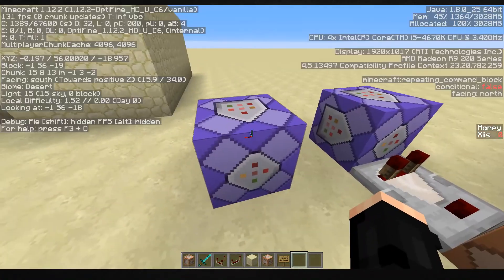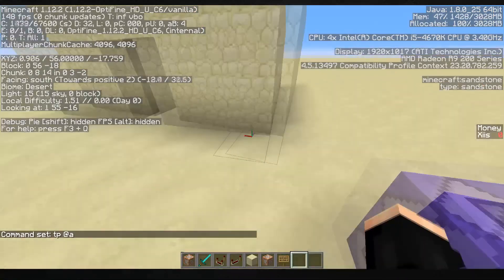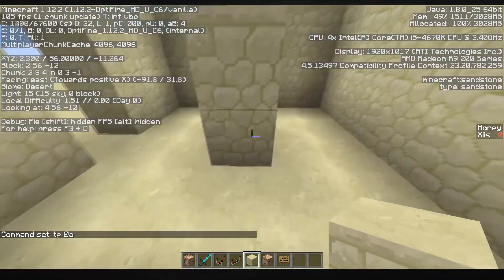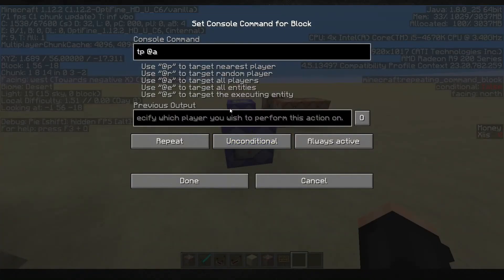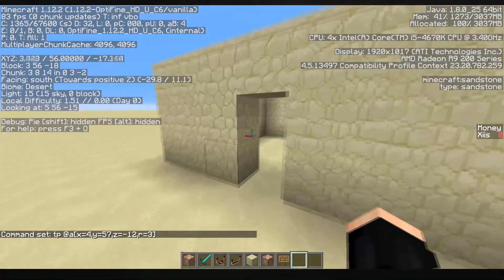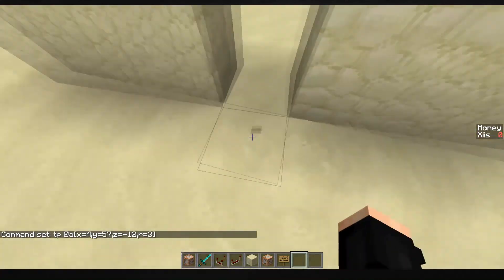The first way would be tp @a and then we need the coordinate of that block. A quick little cheaty technique is to do slash setblock, look at the block, press tab a few times, and it gets the coordinate of that block - then you can copy it. Remember you also need to add x equals, y equals, and z equals - you can't just do comma-separated numbers anymore. Then r equals three, which will teleport everyone within a radius of three.